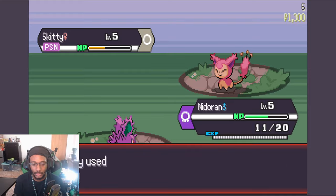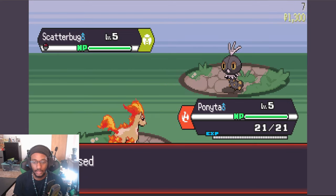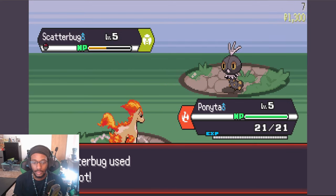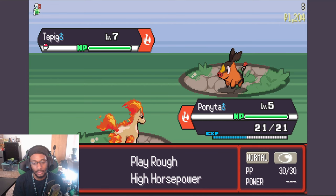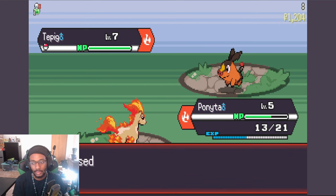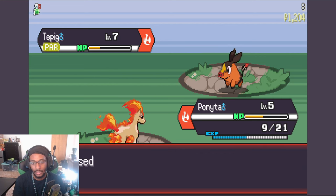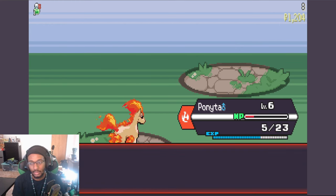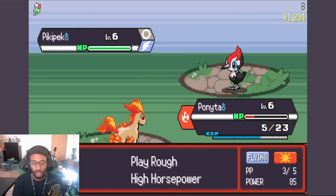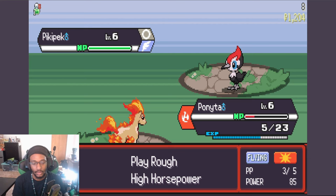We do have a Poison-type — what am I on about? I'm over here just slacking. Let's just play it. Don't miss. Thank you. I can get behind that. Let's have a Tail Whip on there. Go for the bounce — just don't miss. You're fun. You are definitely fun. Go for another bounce.